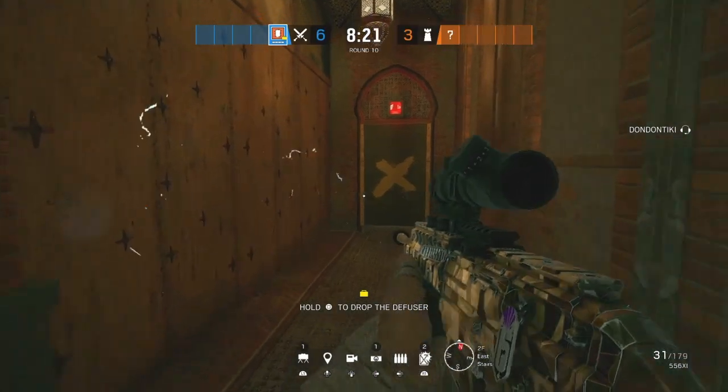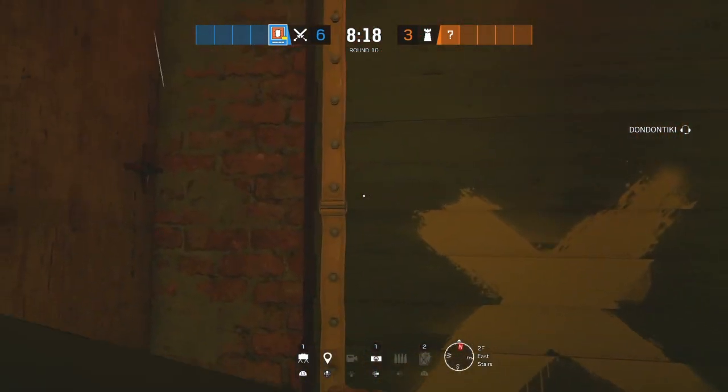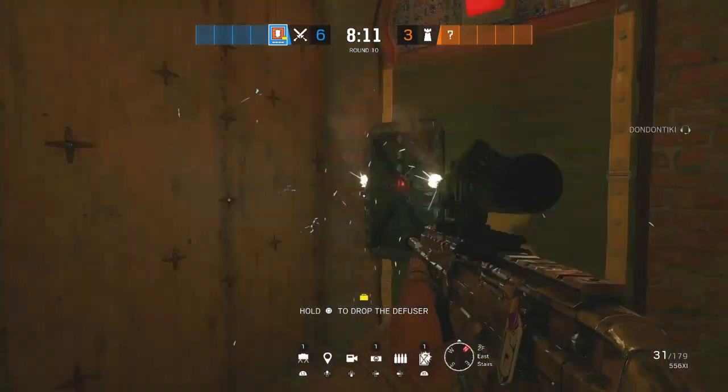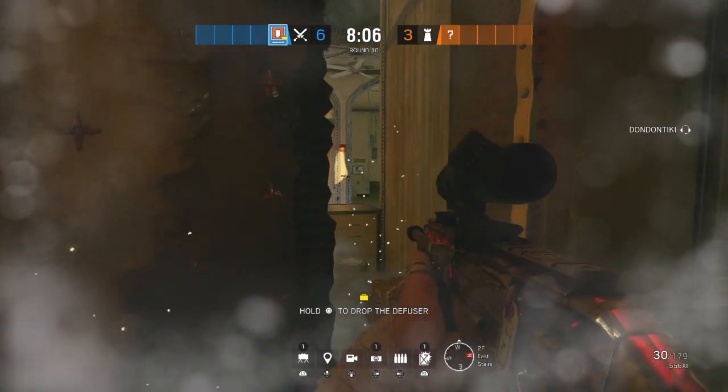In this video I wanted to show you guys this thermite trick to open the office wall. Make sure no one shoots this door down. Once you thermite charge as far left as you can, detonate it — it's gonna make a little hole right here.